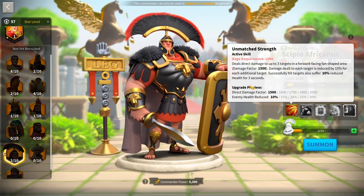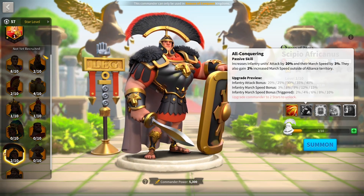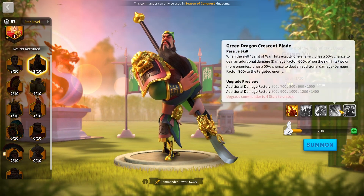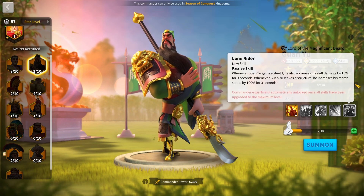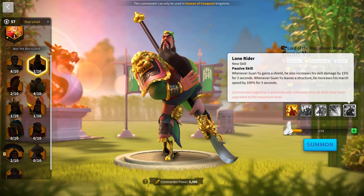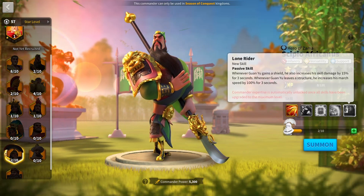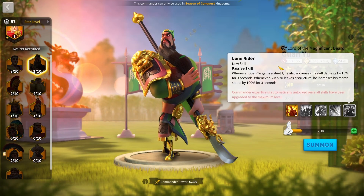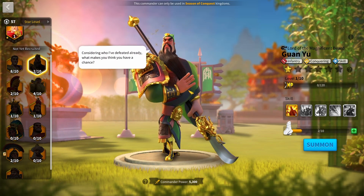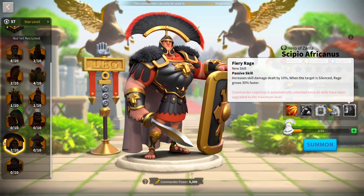Scipio brings a massive 30% health reduction to three targets with a 2,000 damage factor. His rage requirement is the normal 1,000. He's got all the key stats plus march speed, which Guan needs — Guan has no march speed in his kit besides a brief 100% burst when leaving a structure, which won't save you in a big murder ball. Scipio's march speed and shields help in those situations. I really like having an expertise Guan with Scipio, or at least an expertise Scipio, since Scipio benefits greatly from Guan's silence.